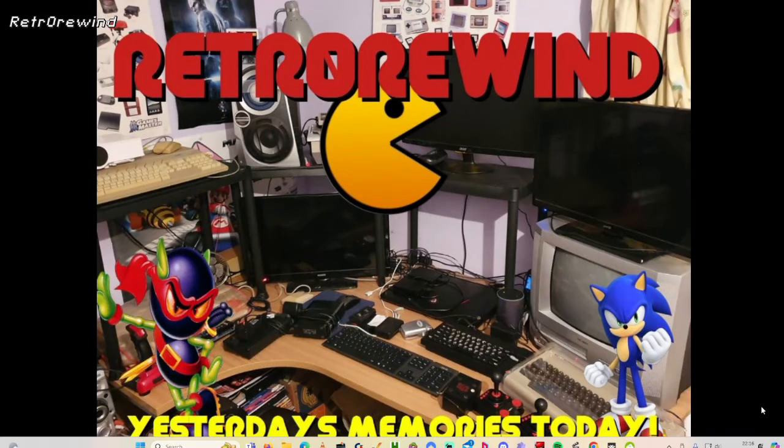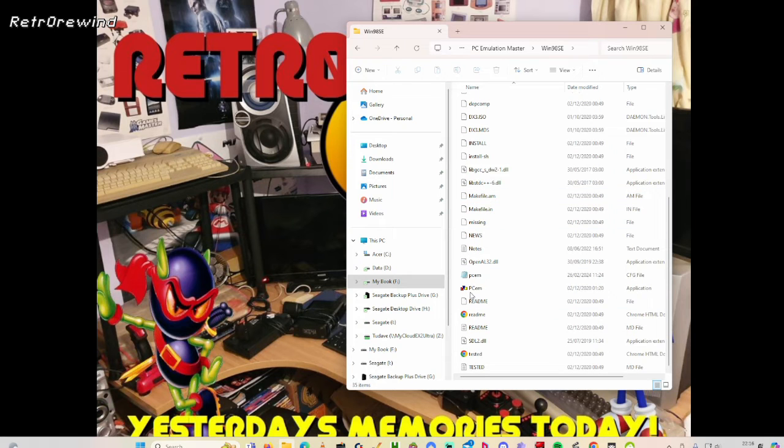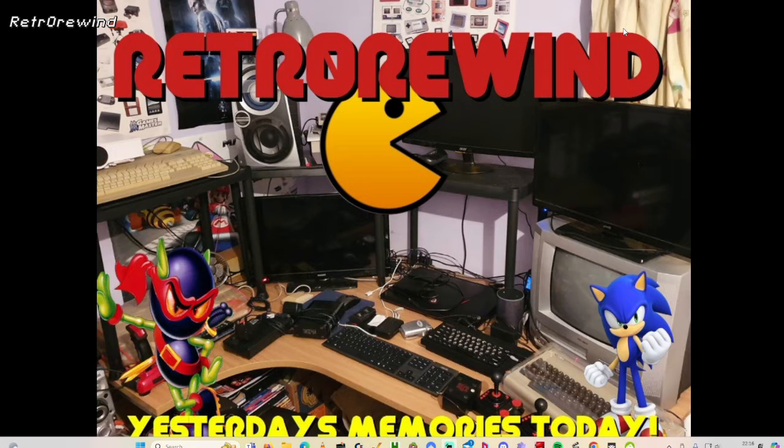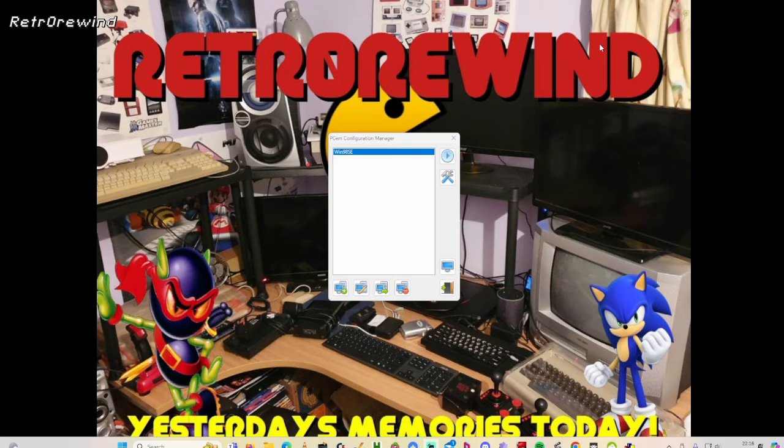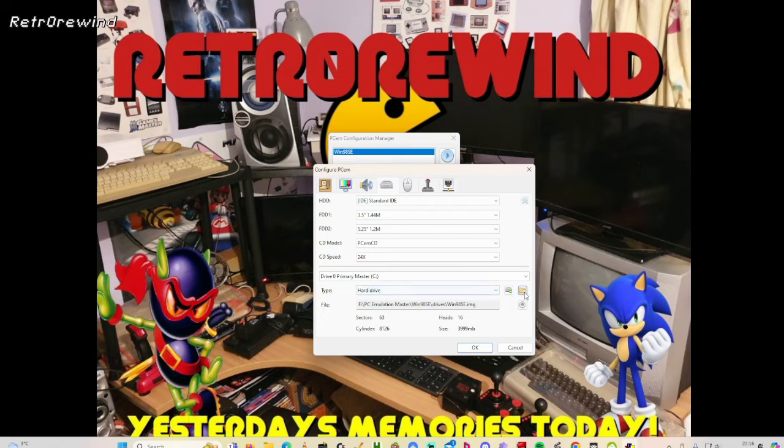Once you've downloaded it, unzip it to a location wherever you want. Then click on the PCM application which you've unzipped. The one thing you will need to do is set up the location of the hard drive to where you've unzipped it. Click on the settings, select the hard drive tab, and click on the browse button, then search for wherever you've unzipped it to.